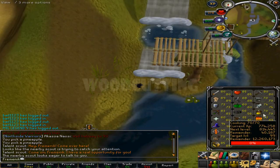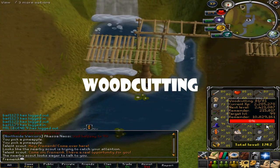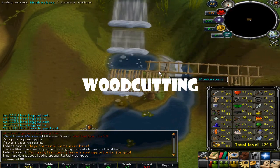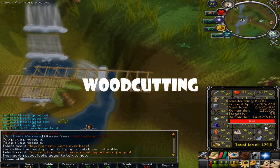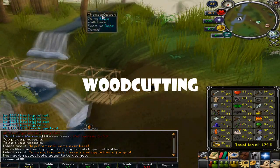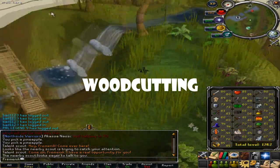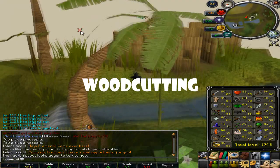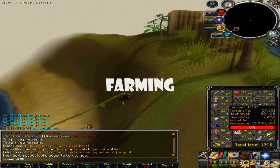For Woodcutting, get to 68 by cutting willows — they're really fast. Then from 68 to 99 train on ivy. Ivy trees are the best XP per hour and you can get up to 100k Woodcutting XP per hour or so.